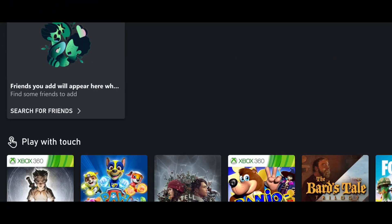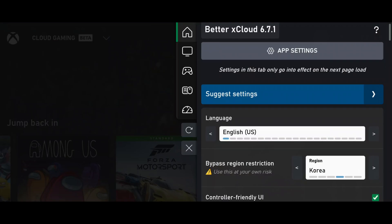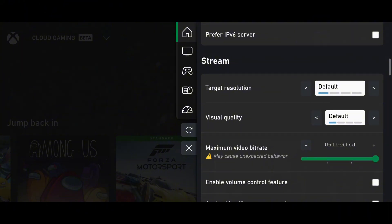To make your gameplay buttery smooth, it's time to tweak a few settings. Head back into Settings — here you will see tons of options like target resolution, visual quality, maximum bitrate, and many more. Some of them you might not even know what to do with.